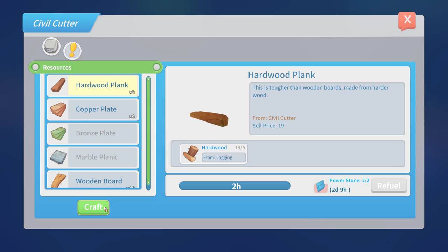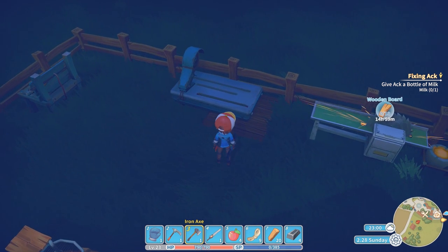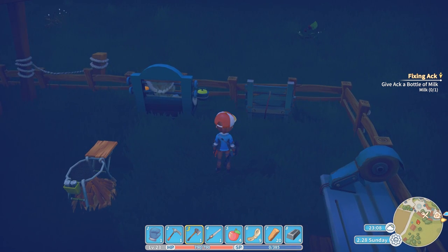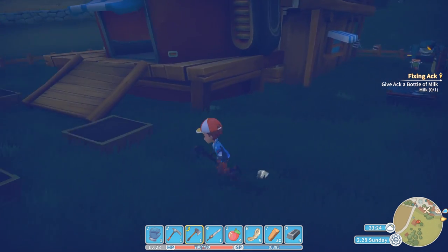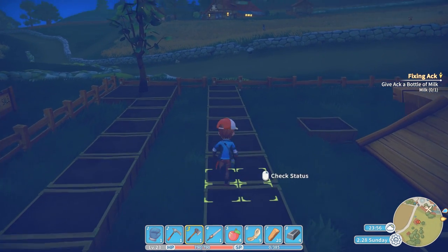The same thing goes for the rest of the machines to a lesser extent. You're always going to need copper plates, hardwood planks, and wooden boards. That way when you have a commission and need wooden boards, all you have to do is pluck them out of your chest and hand them over. This is a really great way to utilize your sleeping time. Some of these items, like the carbon steel bars, actually take a long time to make, so you're going to have to do them overnight anyway otherwise they're just never going to get done.